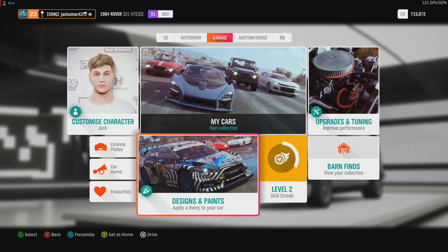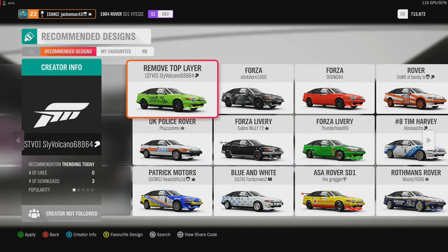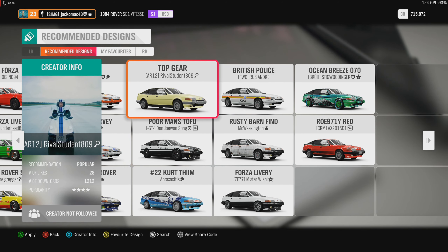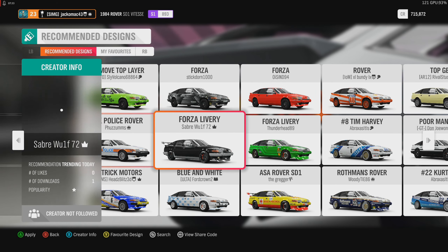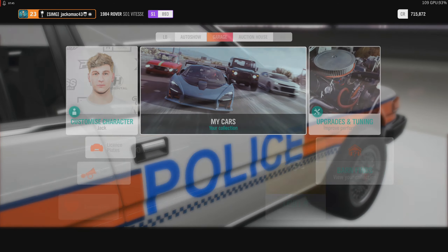This is just going to be a short video showcasing this. There's a UK police Rover livery — this is the one that was featured in Top Gear, that kind of beige colour. I love that police one. I think it was used by the Midlands police forces because it was good on the motorway in the 80s, and also around London of course.